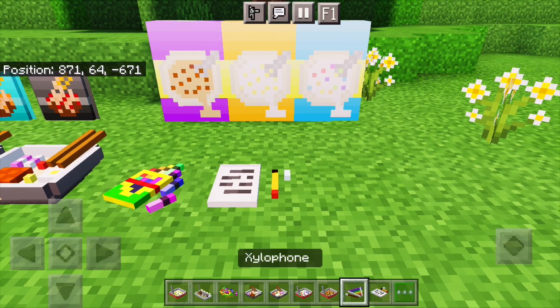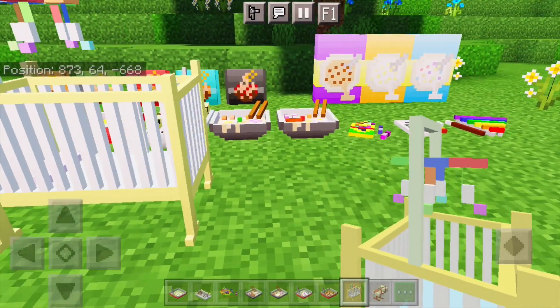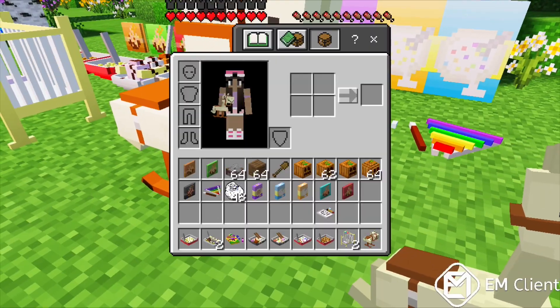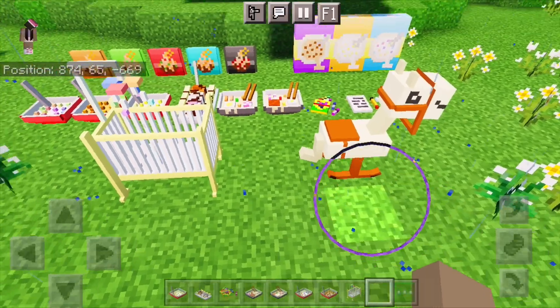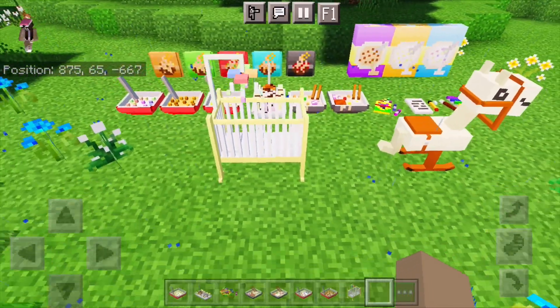We also have some crayons, pencils, papers, a xylophone, a little baby crib, and the Twinkle Toes — which is the little horse from DecoCraft. I really love how these are designed; it's so perfect and adorable. They actually did such a good job at this.